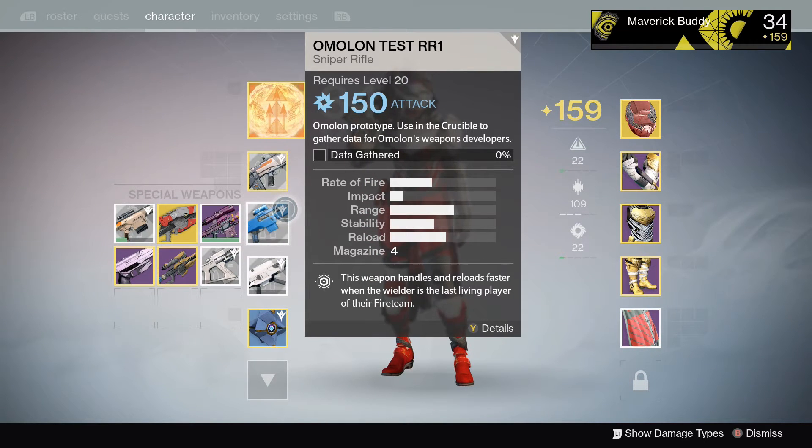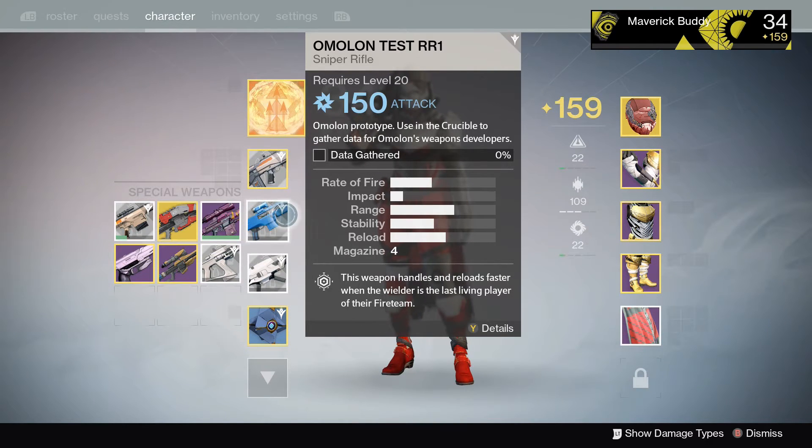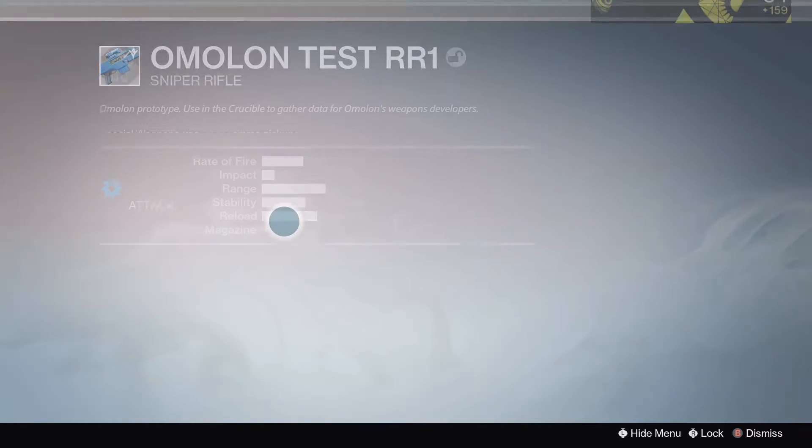Now this one has a little mission — it's the Omelon prototype using the Crucible, so you have to use this one in the Crucible to gather data for Omelon's weapon developers. The last time I did this it was like 10 or 15 kills or something like that to fill up the bar, so this should be no problem.